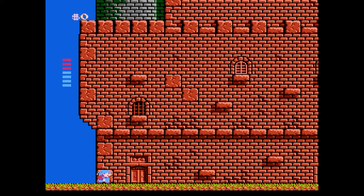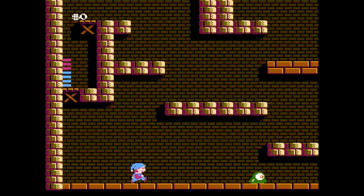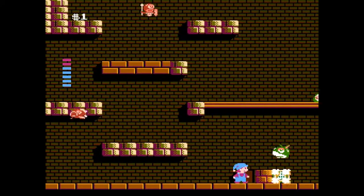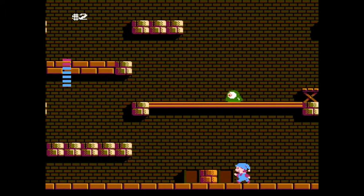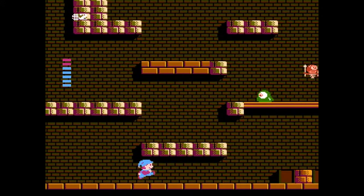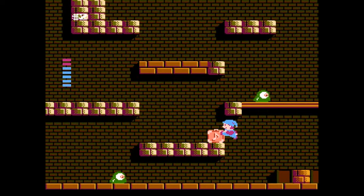As you can see, you're an elf that jumps and runs and shoots. It's your pretty basic platformer game. The biggest gimmick with this game is that you have to shoot blocks in order to reveal stuff. You're using a bubble, and you can also get certain things Super Mario Bros. style.